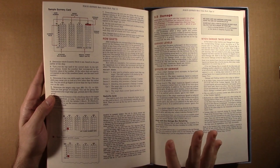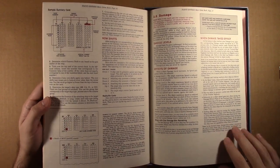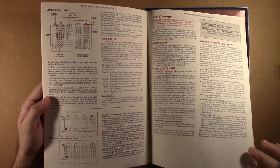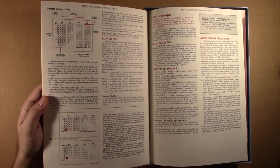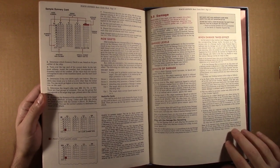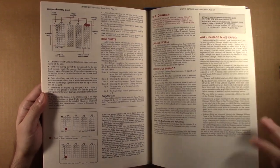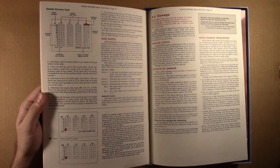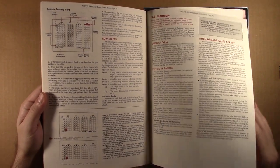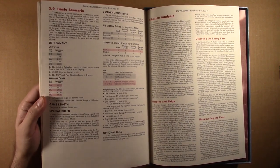I actually found it more fascinating than complicated. I was like, wow, that's pretty cool how they were trying to do things back in the day when maybe percentile dice weren't all the rage at the time. After you go through the gunnery and the damage, it talks about how you assess damage and how damage affects the ships as you move forward.